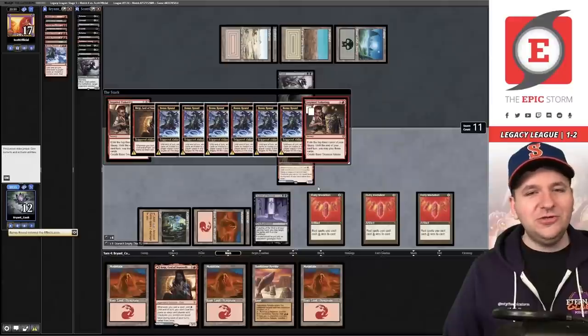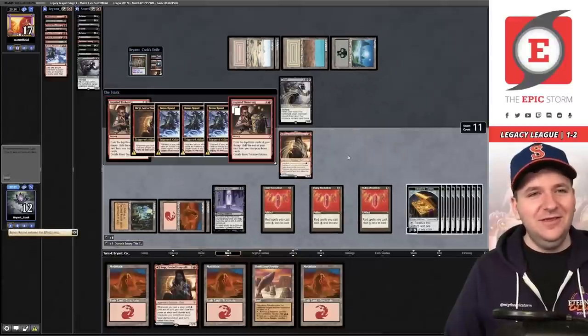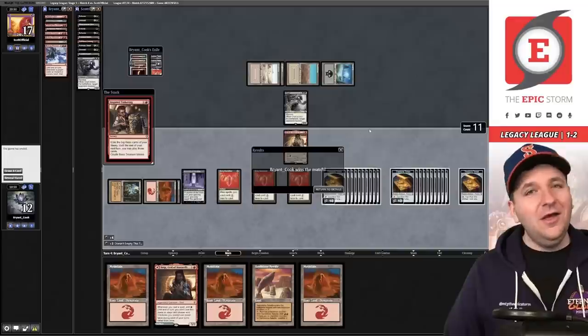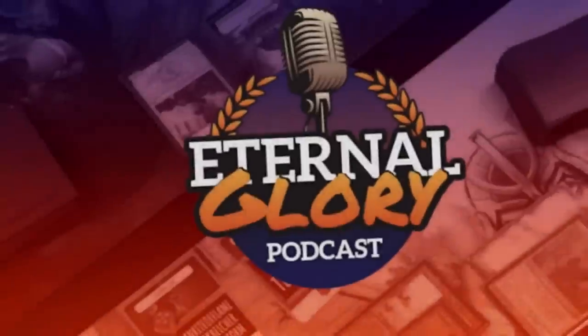Bonus Round again, then Inspired Tinkering — we're going to exile most of our deck and create a lot of Treasures. All right — one match left. We're two and two. The best Legacy podcast would be Eternal Glory featuring myself, Bryant Cook, alongside Brian Coval and Phil Gallagher, available on all major podcast platforms and YouTube.